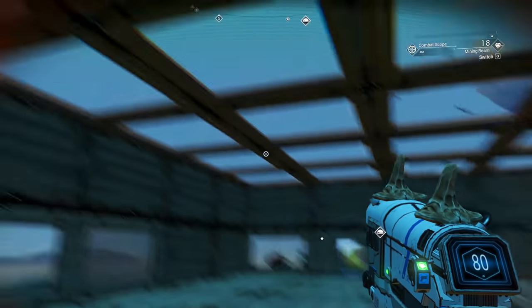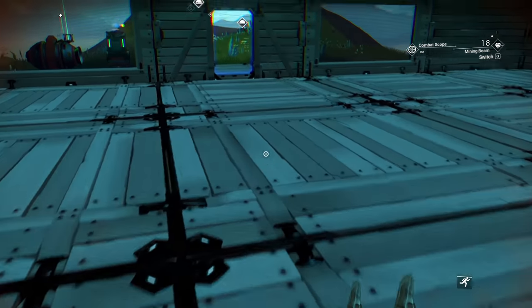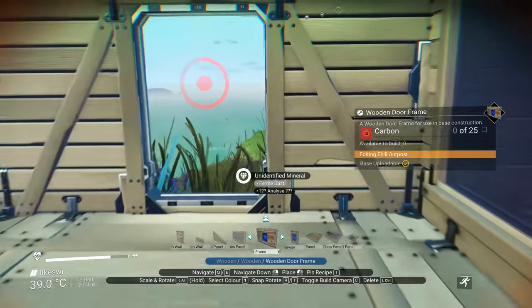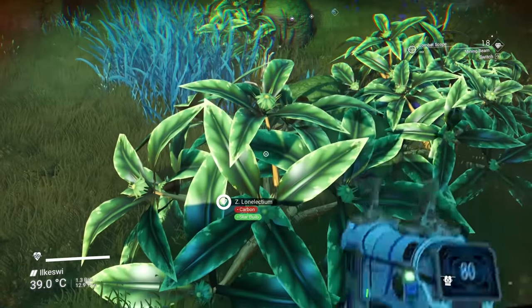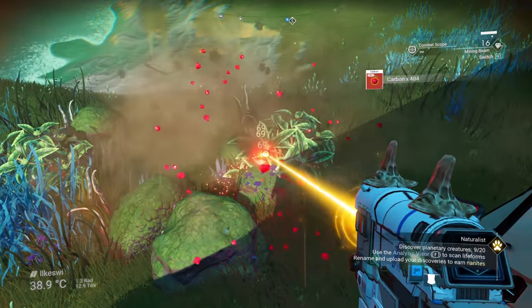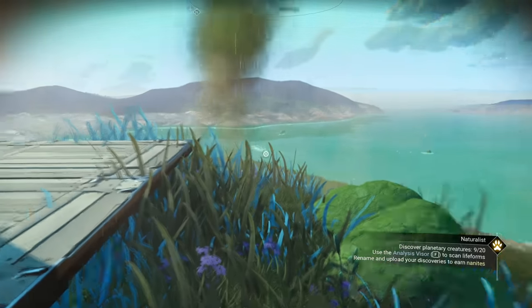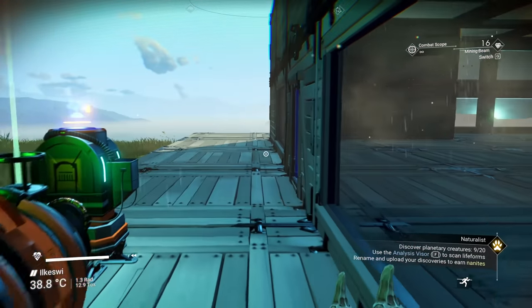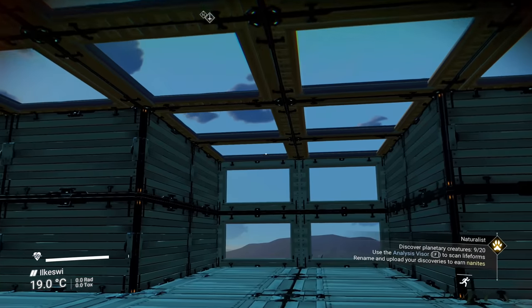Are we sealed? We are sealed, we are good to go! I want a porch all the way around this place - and I'm out of carbon. These plants give us so much carbon it's insane. There we go, perfect. That looks good. Nice and safe inside - this is perfect.